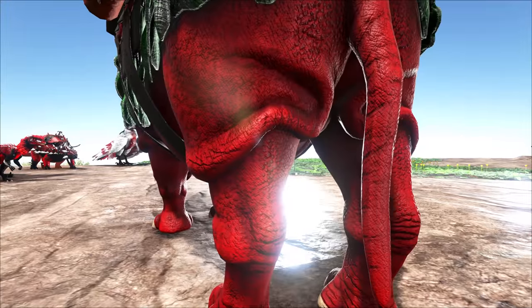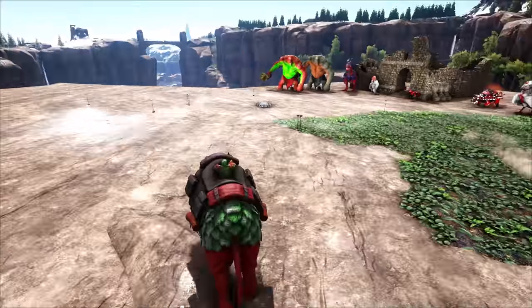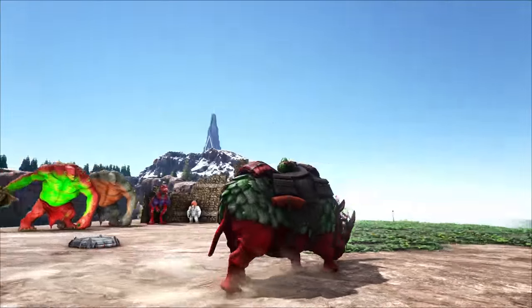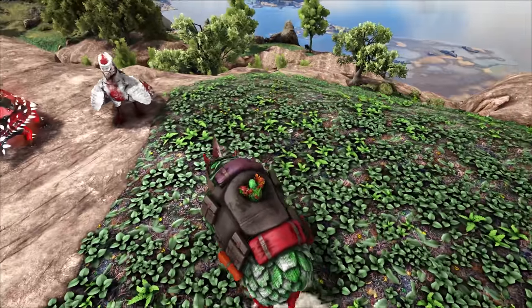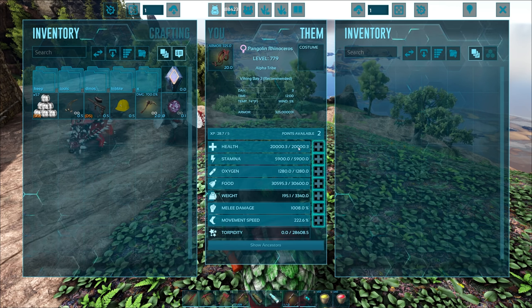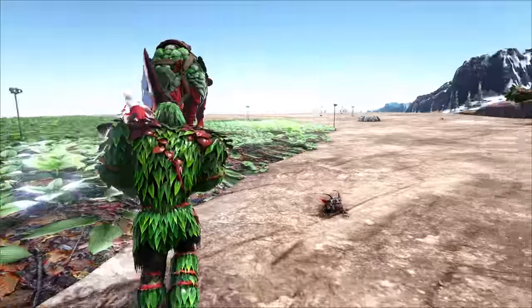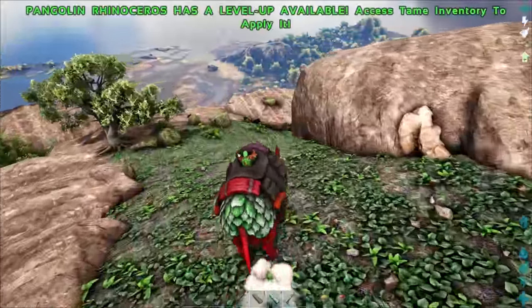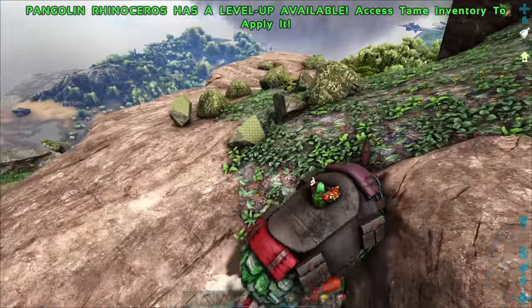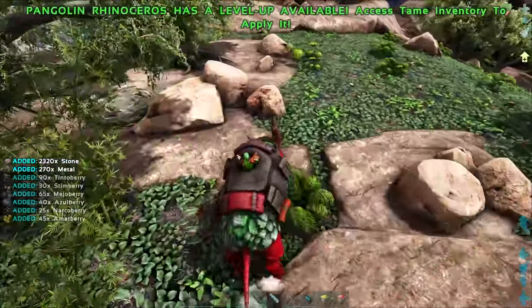It feels pretty good - a lot like an ARK rhino but actually a little smoother. Big mouth yeah - it's pretty much just got that one move. What did the stats look like? 3,340 carry weight, 20,000 health - that's not so bad. Let's bring a flyer with us just in case we gotta get out of a hot situation. Let's see what it harvests - oh dude, do you see how much metal we just got?! This guy harvests metal - no way! And that's just from rocks!